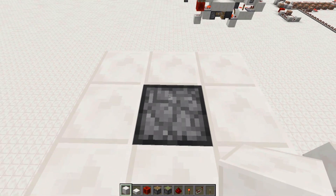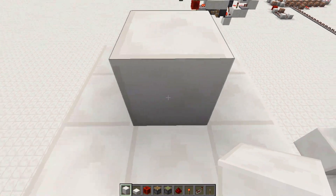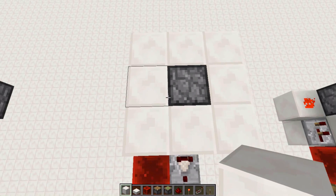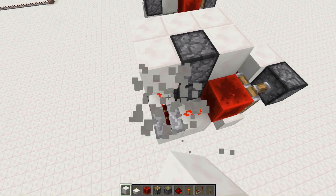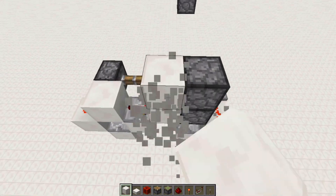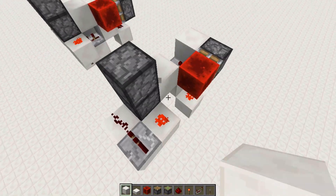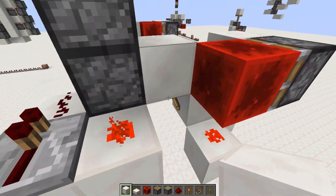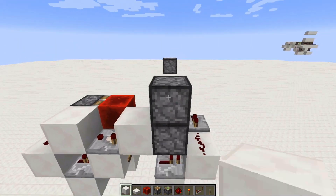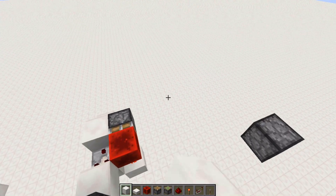Hello guys, and today I have an underground dropper BUD. Unfortunately this isn't silent — I couldn't make it silent. However, I do think this is as close as we're going to get to making silent BUDs in 1.7. Who knows though, maybe updates will make it possible to make a completely silent design.